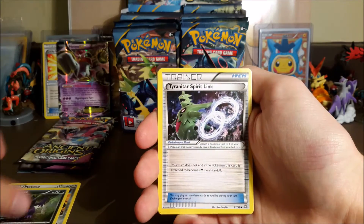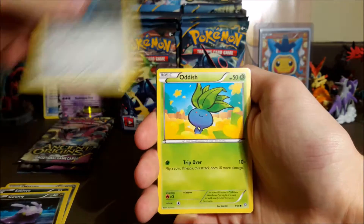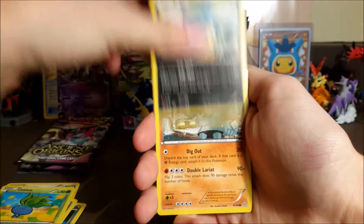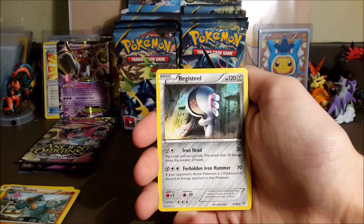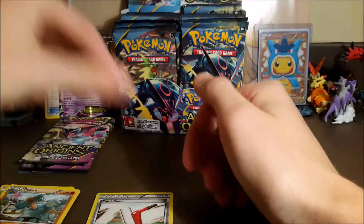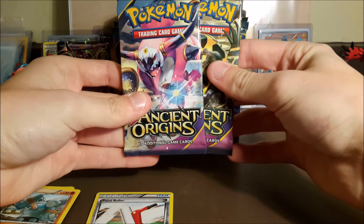So we got Matang — we got to hope for a reverse rare or a holo in this pack. Sableye, Tyranitar Spirit Link, Goomy, Beldum, Oddish, Inkay, Golurk — not a reverse rare, and no holo. So no points in the first pack. We only have two packs left.